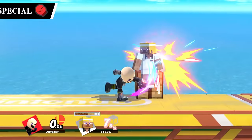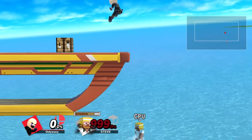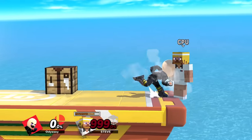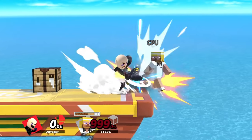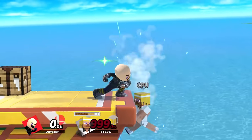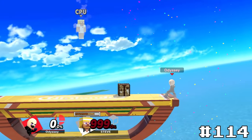We have Mii Brawler's side special Onslaught. Much like Prominence Revolt, this has set knockback, but it isn't as bad because it doesn't seem like a move that would have a super strong spike. Only the penultimate hit of the grounded version spikes, meaning the only way for this to send your opponent offstage is if you do it at the ledge. This won't ever kill, but it can put them in a somewhat bad spot. Still, this isn't really that exciting, so it'll take number 114.